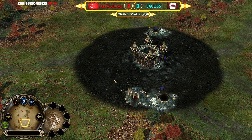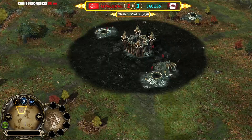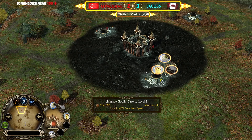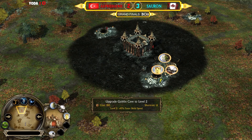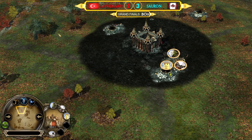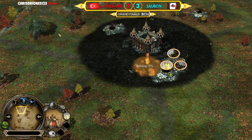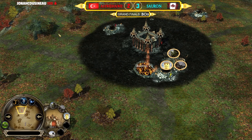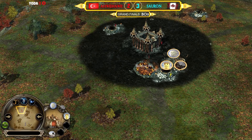Two tunnels into the goblin cave, and a third tunnel coming up for Sauron. On the other side, two tunnels, three tunnels, and also into the goblin cave coming up for Ave. It's an identical opening for both players in game six. I believe Ave used to be a goblin one-trick player for a long time — even in Rise of the Witch King he was always picking the goblin faction, so he should have plenty of experience with it.